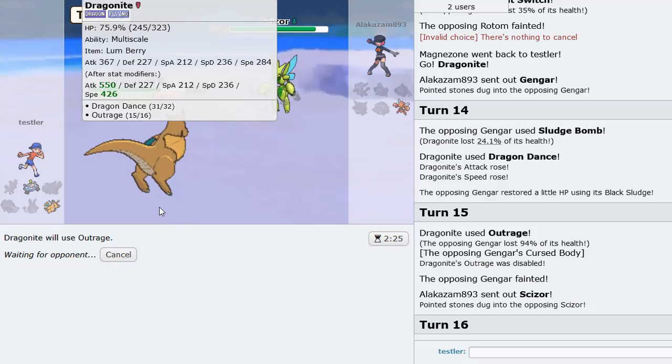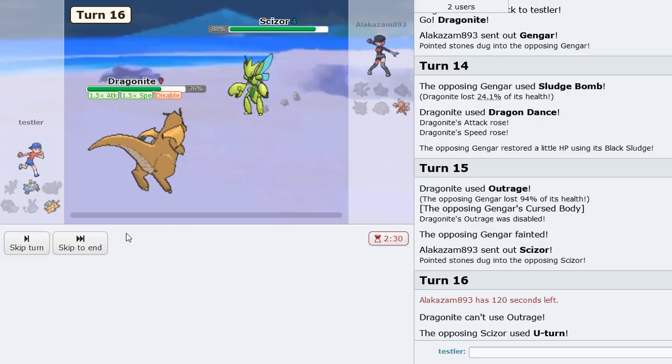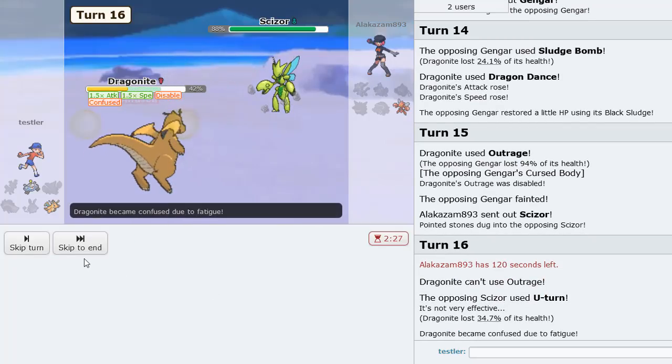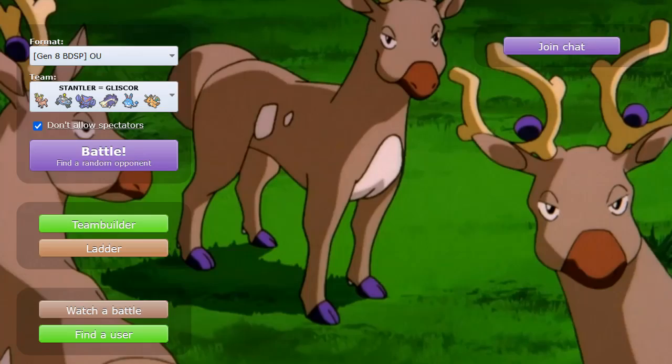If I'm disabled while using Outrage, do I still get to use it? I hope it's not like Struggle. I can't use Outrage — you're kidding me. Okay well I get Fire Punch and win. I don't know why he went for U-Turn. I didn't even know it worked that way — I thought if I was disabled mid-Outrage I'd just switch moves or something and not be locked into it anymore, but it said I couldn't even use it. That's crazy.